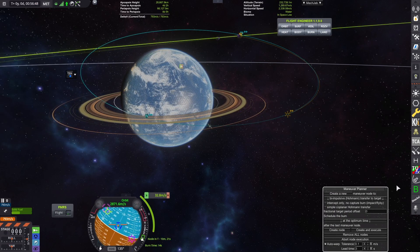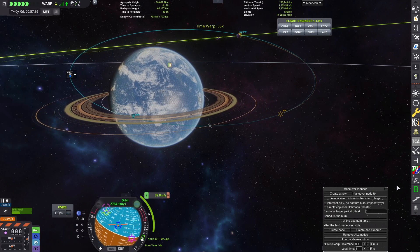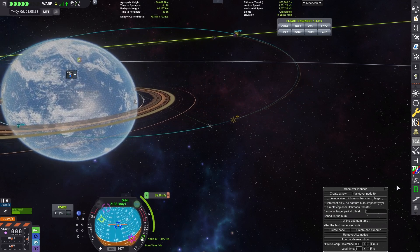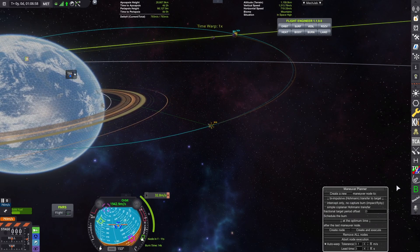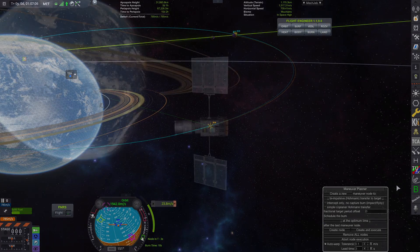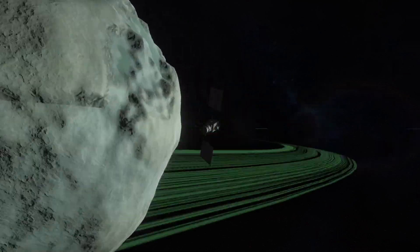Because this engine is very underpowered, we are going to need to do a second little tiny burn to correct for the time warp I needed to do, because obviously this would have otherwise taken forever — and unfortunately time warp tends to be a little bit wonky when it comes to accuracy. So we're going to do this last secondary burn just to ensure that we do get to Minmus orbit, which we're almost at right now. So we're going to say goodbye to Kerbin and hello to Minmus.